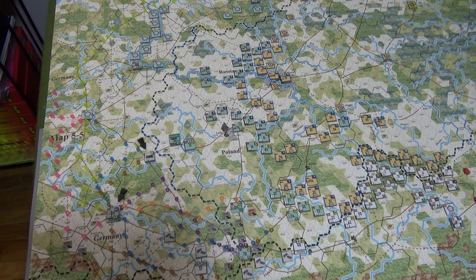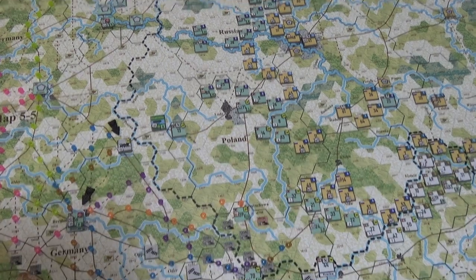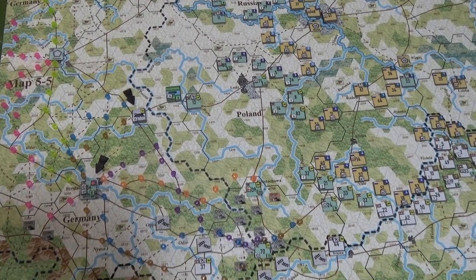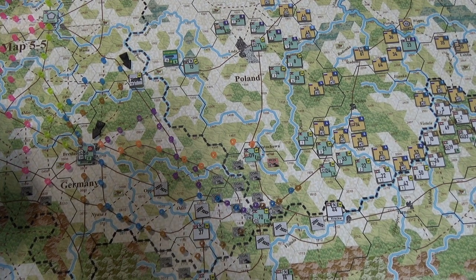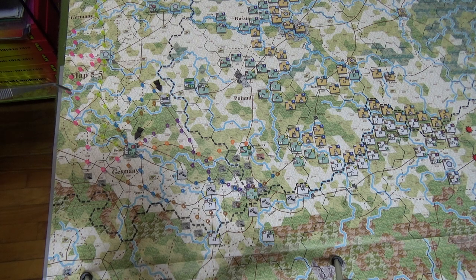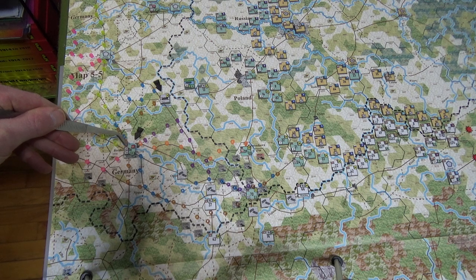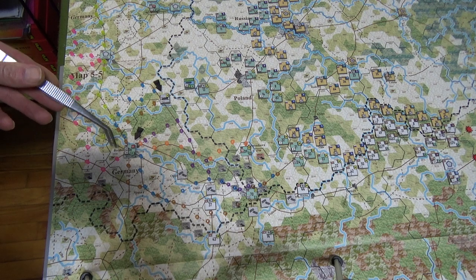I'm going to zoom in a little so you can see the more important spots. What I'm trying to do is bring a replacement infantry division all the way to Breslau, to one of the recombination centers — that's been done. I'm then taking the Warsaw Army HQ that was at Breslau with 20 supply points — that's two divisions worth — going this way.